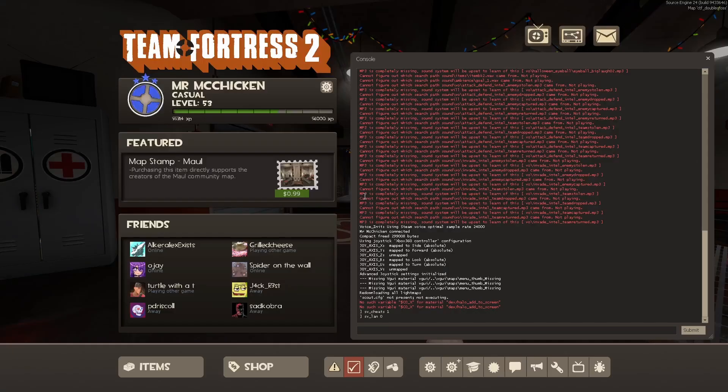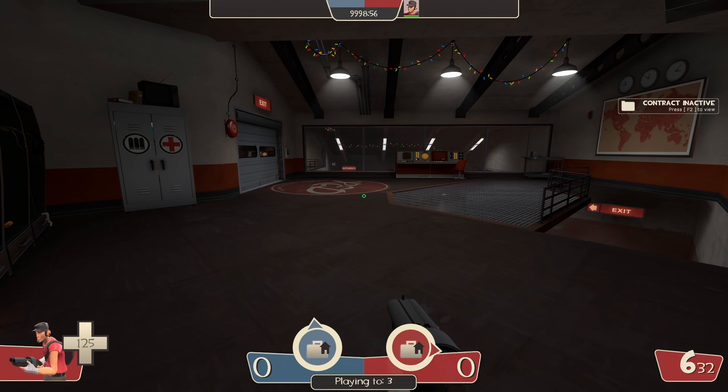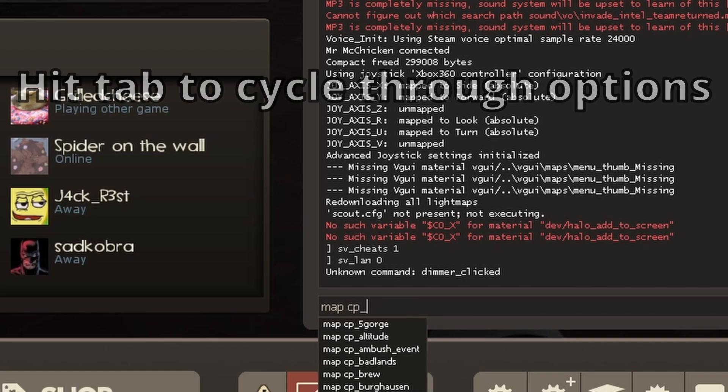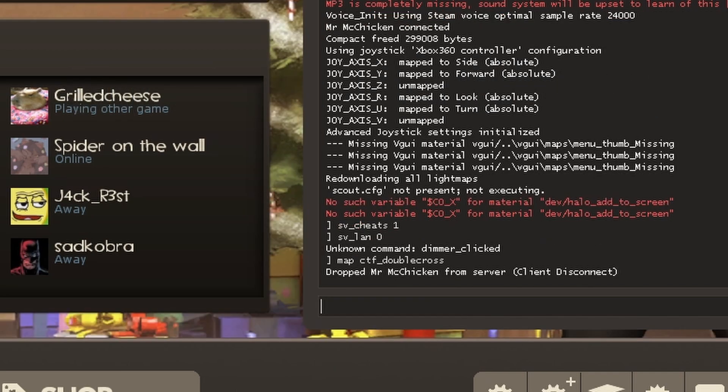Now you have to restart the server. You do not want to leave the server yet — make sure you're still in it, because otherwise the server will shut down and you'll have to do this again. Go to the console and type 'map' followed by whatever map you want. If you want capture the flag, you do ctf_ and you can hit Tab to cycle through the options — cp_ for control point, pl_ for payload. I'll leave a link to a list of all the TF2 map names. For now we're going to do ctf_doublecross and hit Enter.